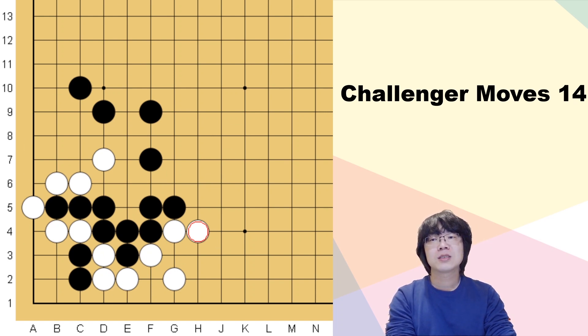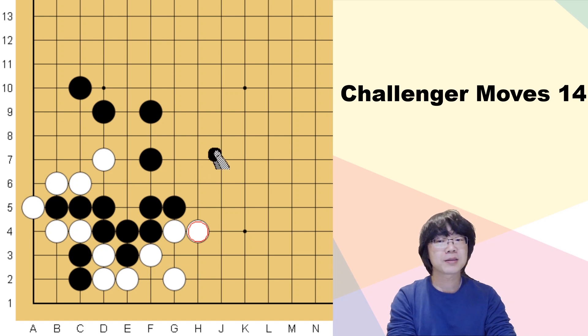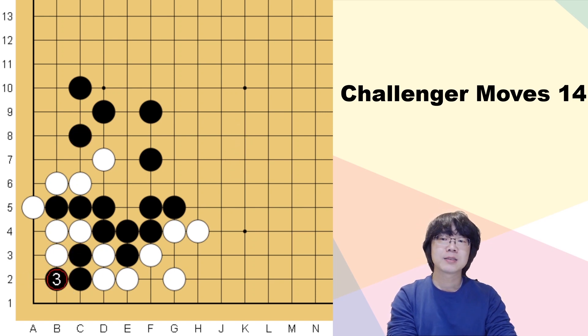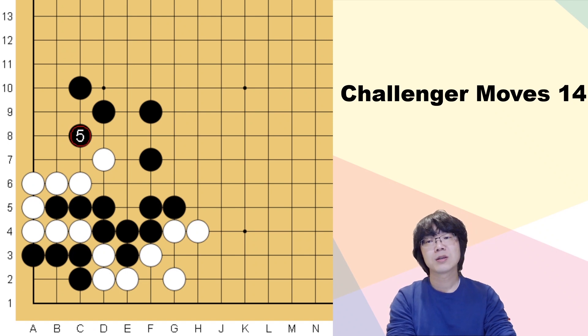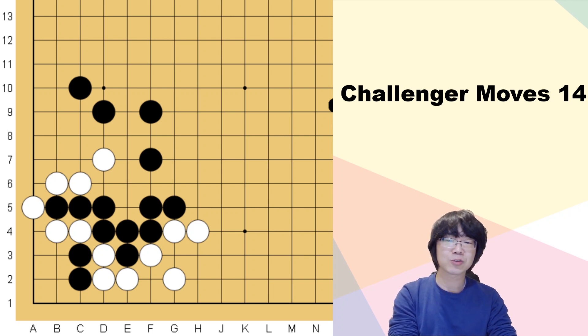Okay, this time black has to do something. Now black's two stones are in danger, and if you just try to challenge for the capturing race, white can beat black easily. Even if you make all the sente moves you can count the liberties — white has many more liberties. You really can't challenge for this one, so you have to find the tesuji that black can use.